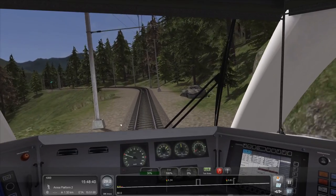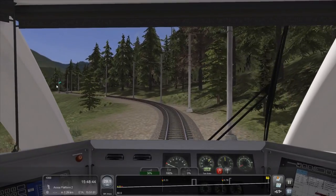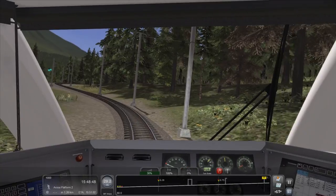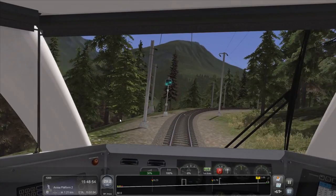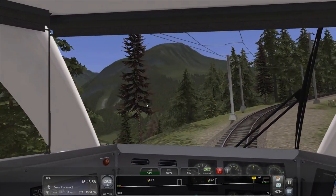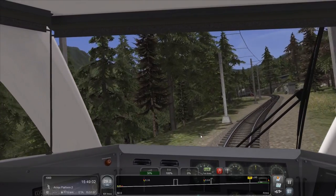That'll be my review — four stars, would drive it again. This signal's got two green lights. Don't know what that means. It possibly means this light is green and so is the next one. Double green — it's what you want to see. The fact that one's higher than the other will probably also have significance.